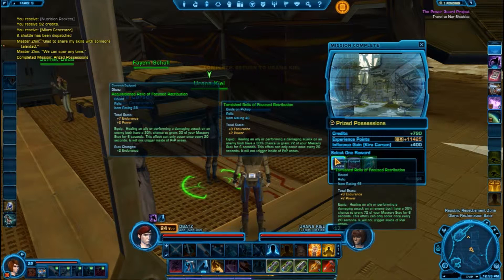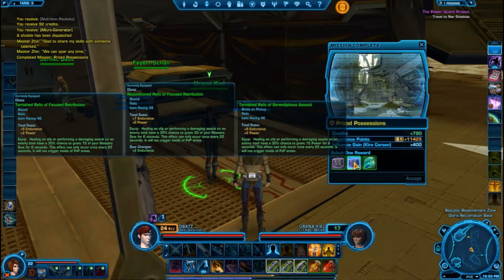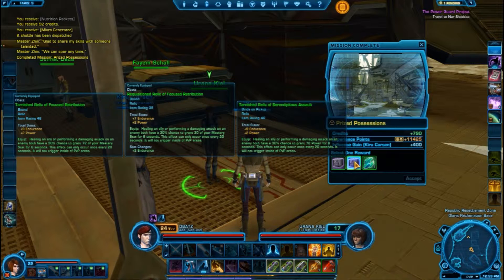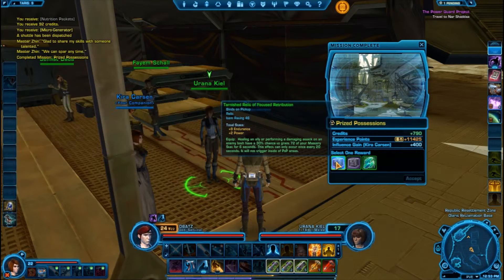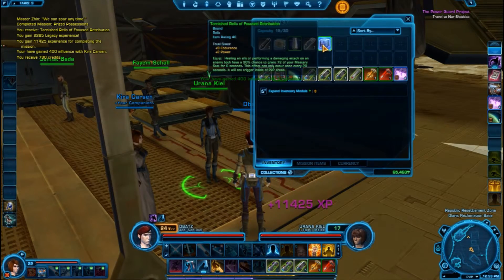So what are these? Select one reward — a Relic. Currently equipped. Are they not the same thing? Serendipity — healing an ally or performing a damaging attack on an enemy both have a 30% chance to grant 72 of your mastery stat. Power versus mastery — probably mastery. Let's do it.